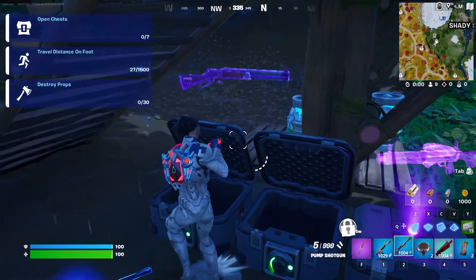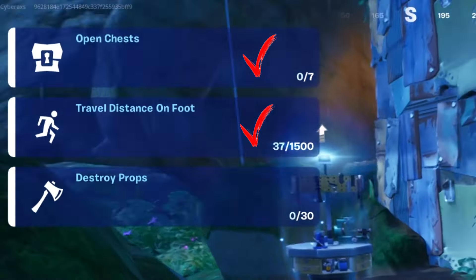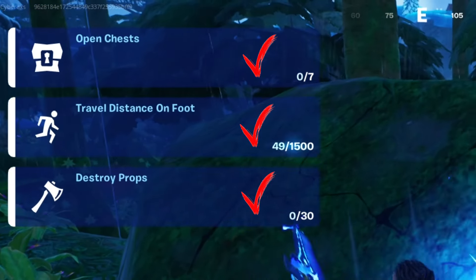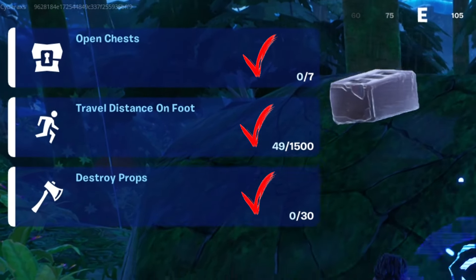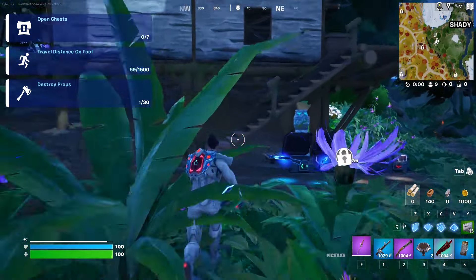First, you need to open 7 chests. Second, you need to walk or run fast until the count reaches 1500. Third, you need to destroy 30 items — anything will do. Once all the tasks are finished, you can exit the game and re-enter to repeat them and earn more XP to level up quickly.